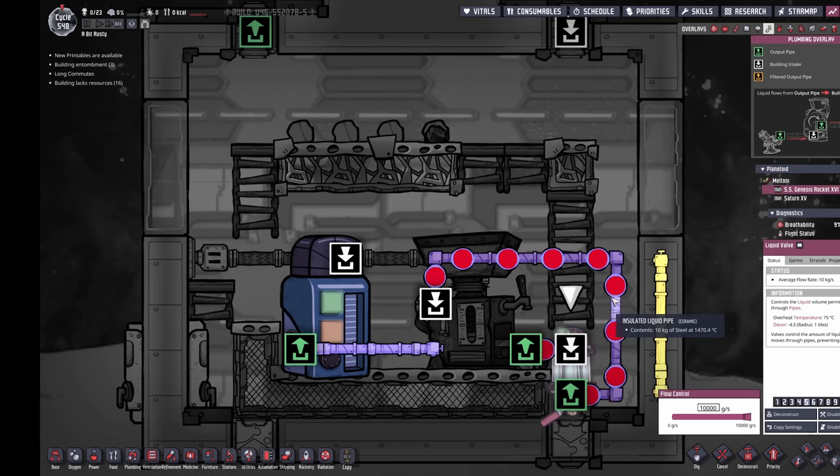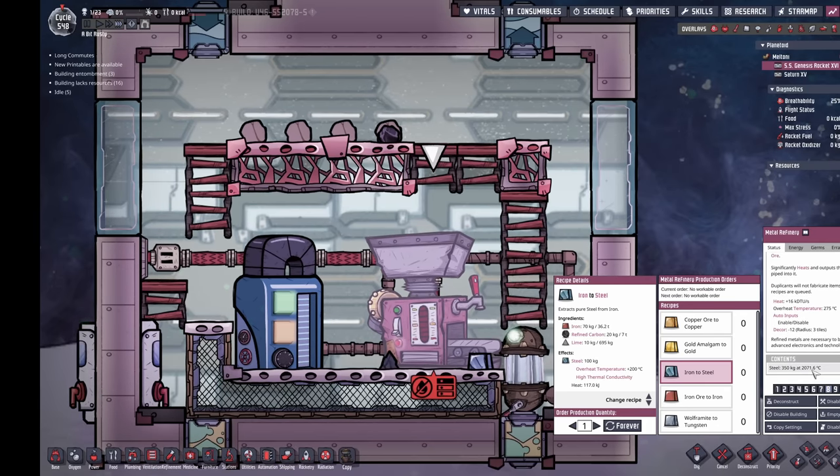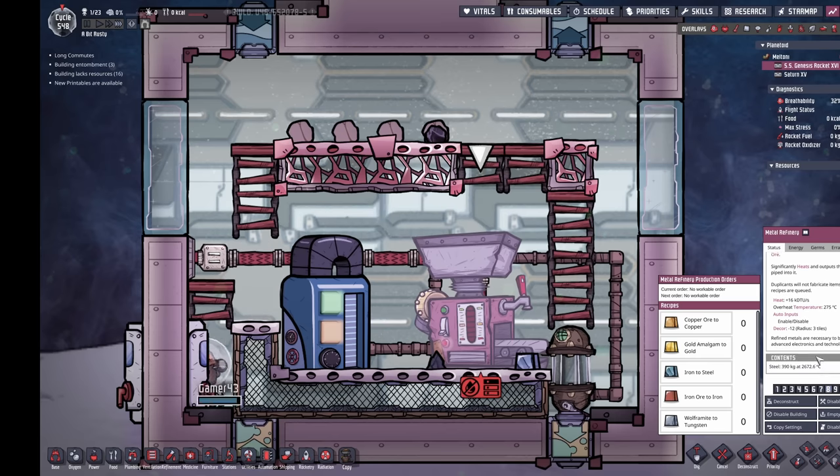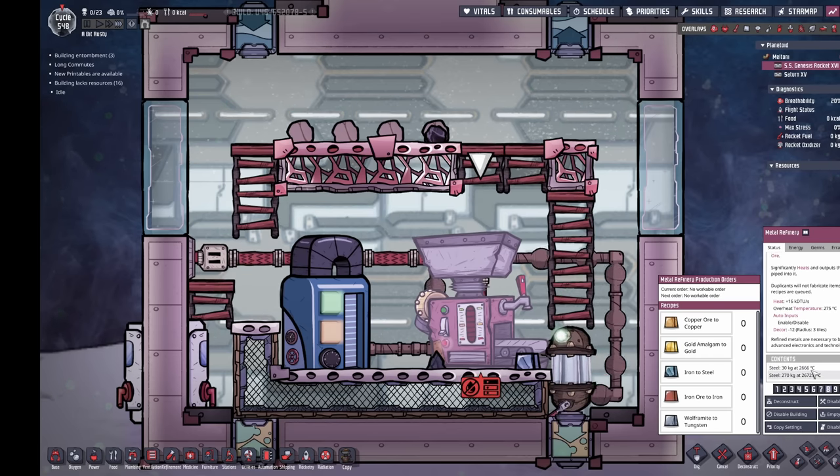I'm thinking we might just send it through again. Let's really crank up the temperature — we can go up another notch, give us another iron-to-steel run. We'll get it up to 2600 before we even think about going back near those steel walls. We're at 2700 now — 2600. We could do another round — actually we need to do two rounds: one-three, one-two again.